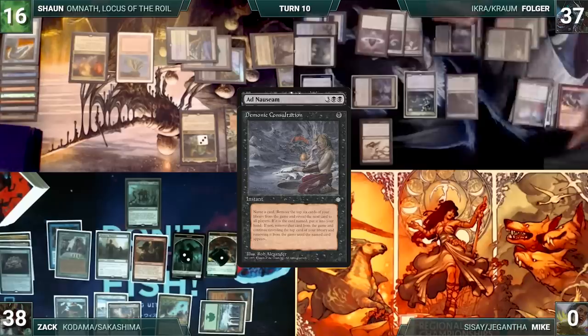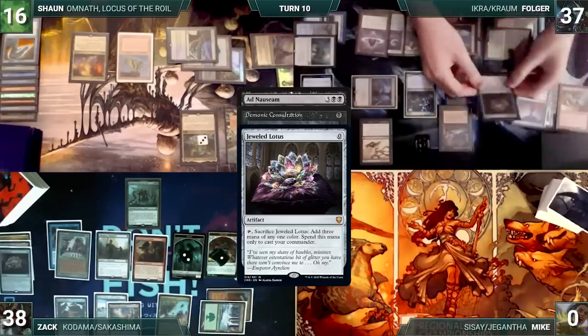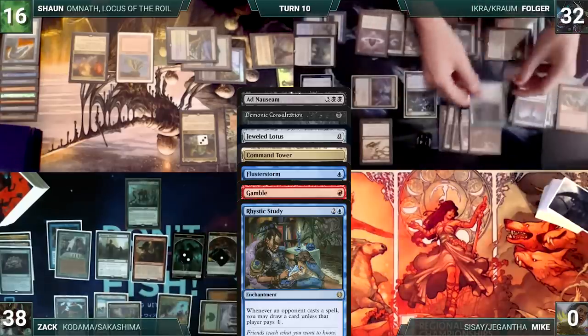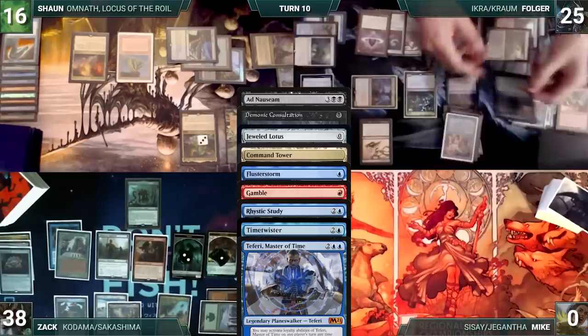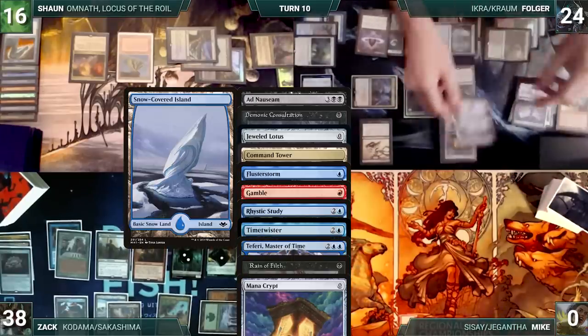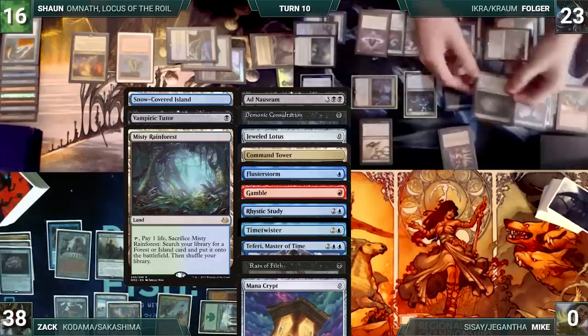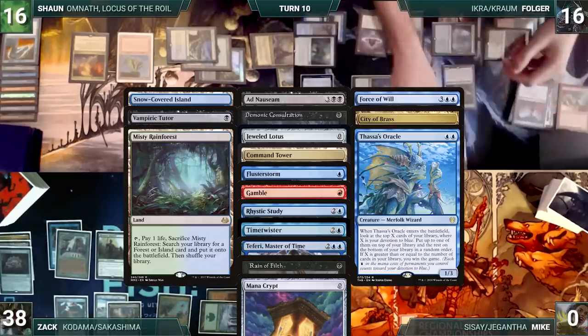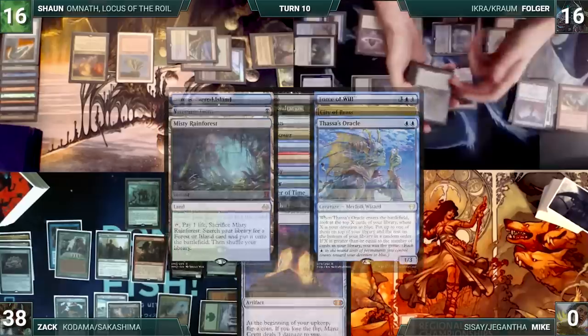Folger reveals a Demonic Consultation, Jeweled Lotus, Command Tower, Flusterstorm, Gamble, Rhystic Study, Time Twister, Teferi Master of Time, Reign of Filth, Mana Crypt, Snow-Covered Island, Vampiric Tutor, Misty Rainforest, Force of Will, City of Brass, Thassa's Oracle, and decides to stop there, putting the revealed cards into his hand.